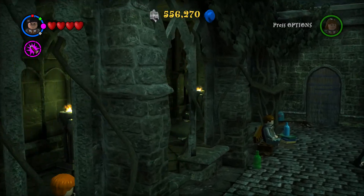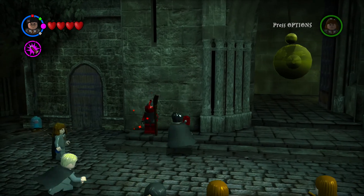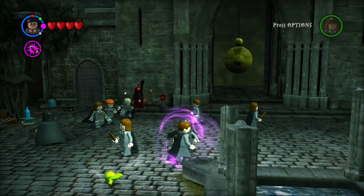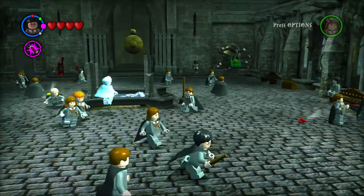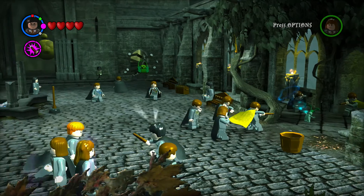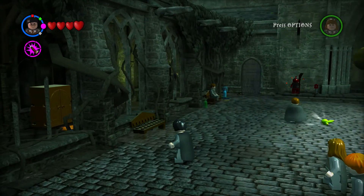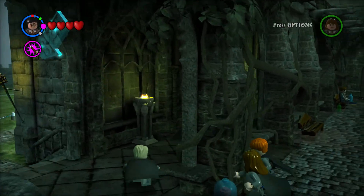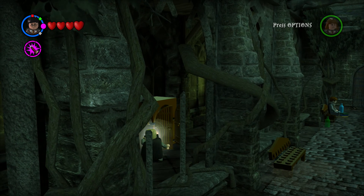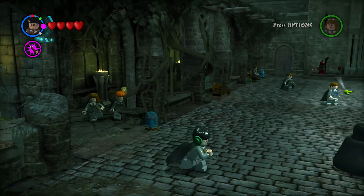We can get the earmuffs and the cupboard that I passed by a few minutes ago. There's something with a red spell that we have to do. We still don't have the cauldron. That's where we have to go with the earmuffs. Earmuffs, please. Oh, Colin Creevy is following us with the camera — that's so cute. See what they were all thinking about.